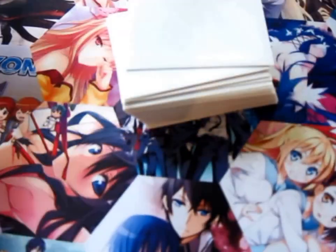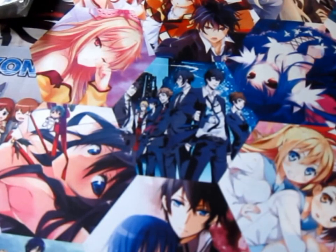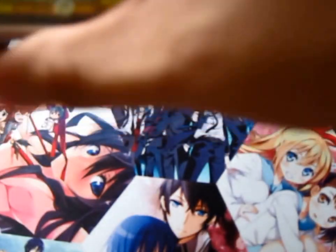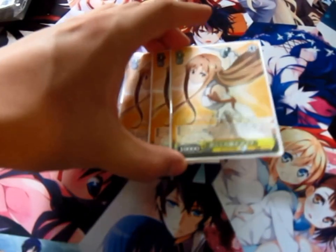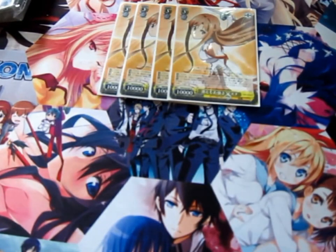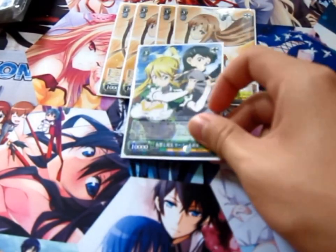Onto the deck profile - it is yellow, red, and green, a little unorthodox because it took so long to get a lot of the cards I needed. Starting off with level threes, we run four of the Asuna three-two - a really good card, you guys should know what it does. We also run one of the new Leafa from SAO2.